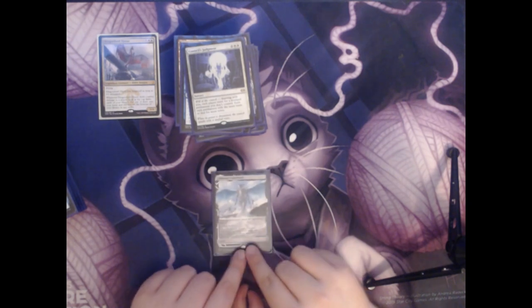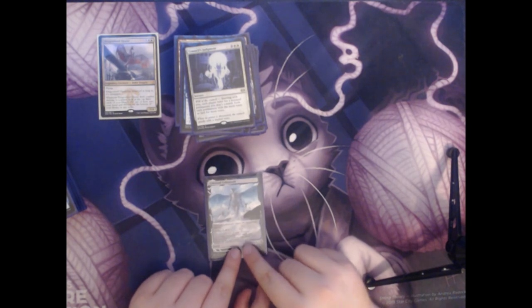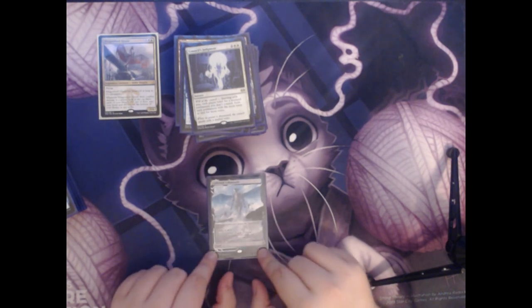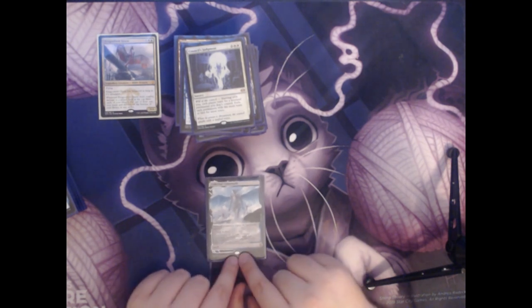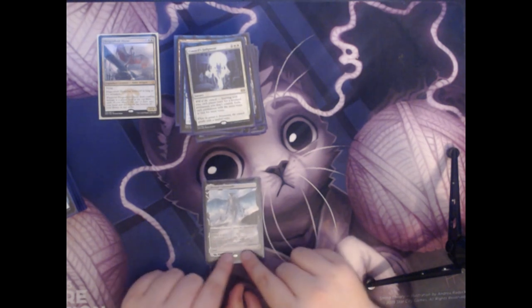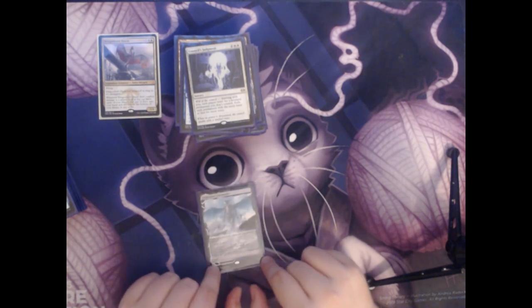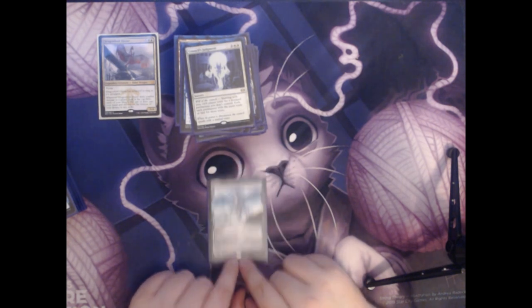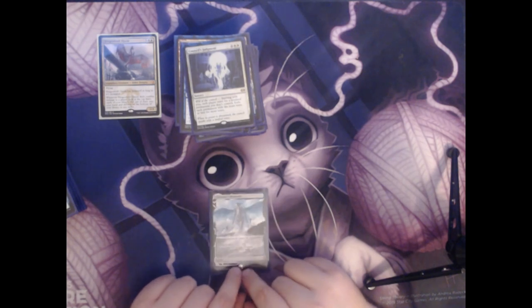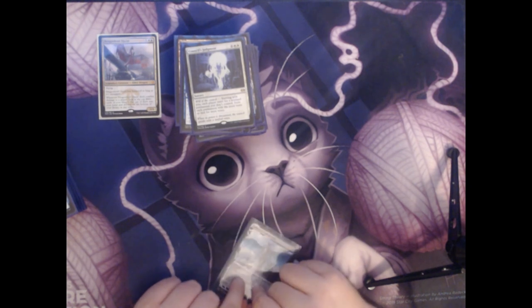Next we have another land, Celestial Colonnade. This one always enters the battlefield tapped and adds a blue or white. However, you can pay five total mana — three colorless and a blue and a white — and this land will turn into a 4/4 white and blue elemental creature with flying and vigilance, and it is still a land. This can be neat because it can block a bad creature or threaten a planeswalker, and then turn back into a land so it doesn't get hit by removal spells or board wipes.